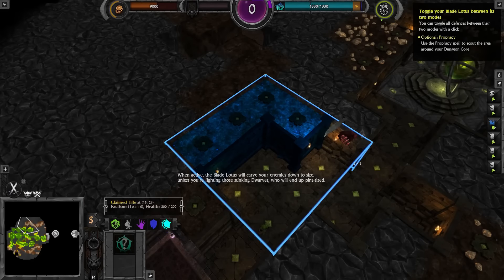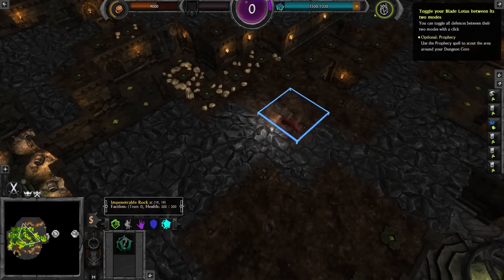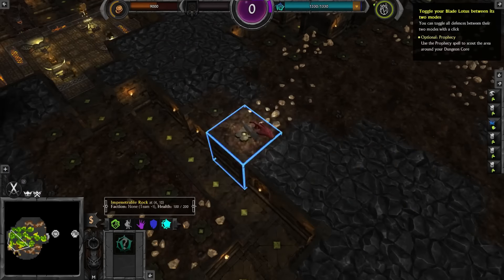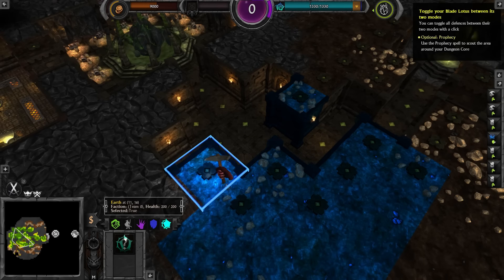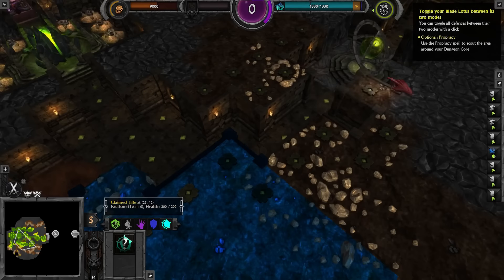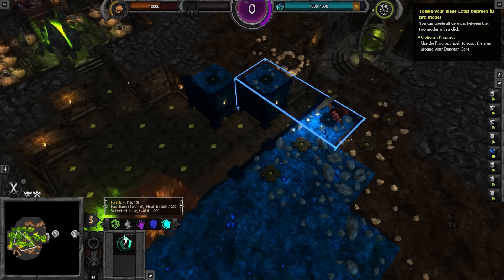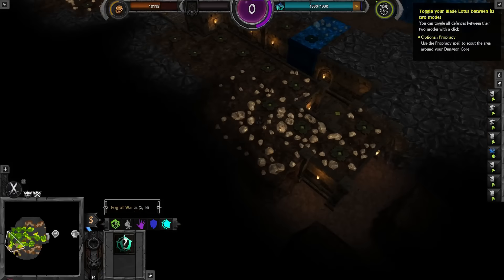I'm looking for somewhere to set up some food for my minions, which is high priority right now. There are so few large sections of tiles I can use, but I guess this one will be the best. We could have a sort of large hall that has a little bit of everything — it's not exactly the best in the world, but it might do. This can be our inn.